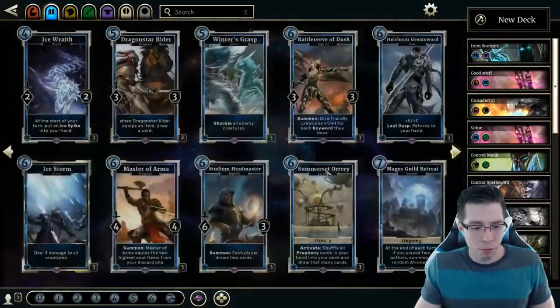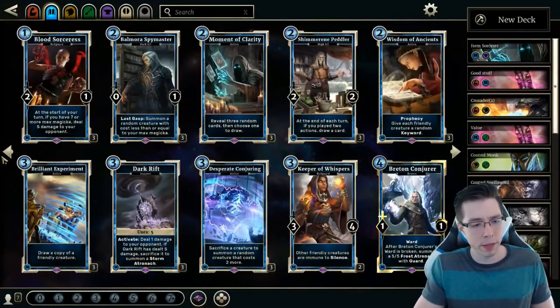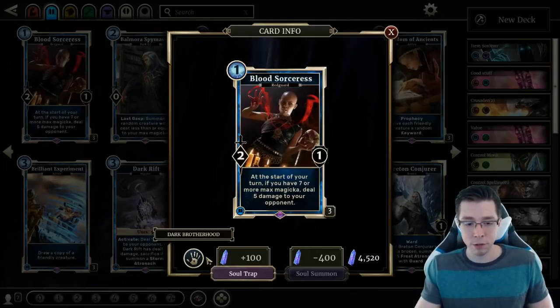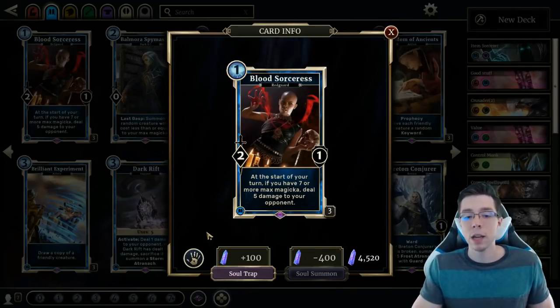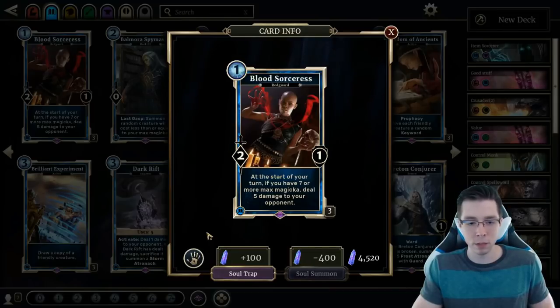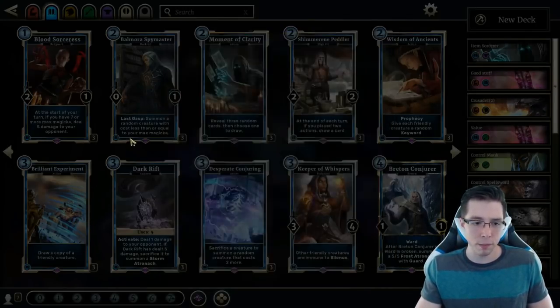Now that we've mentioned Breton Conjurer, Ice Storm, and Master of Arms, we can talk about the B-to-E tier epics in blue. Blood Sorceress came out of the Dark Brotherhood better than I expected — in certain aggro decks you can get away with it as a one-drop, and it's okay with Wismother. I'll give it a C. It's not amazing, and you don't need it for any deck, but there's no real combo deck with Wismother and Blood Sorceress because it's too inefficient and inconsistent. However, it's a reasonable card in some aggro decks. Mora Spymaster — pure meme card, not required in any top-tier deck. I'll give it a D for playability, but it can be really wacky. If you're going to play a Necrom Mastermind Last Gasp deck you really want this card, but that deck is just not very good.